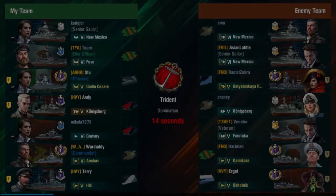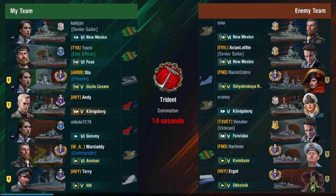Hello everyone and welcome back to World of Warships Blitz with Terry. Today I've got a really old one for you from the archives — a game we played ages ago. We are in a tier 5 division: myself in the Hill, Andy in the Königsberg, and Stu in the Giulio Cesare.